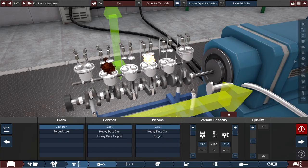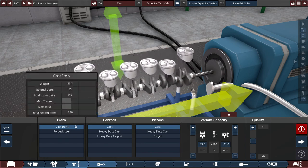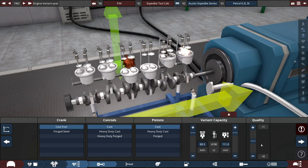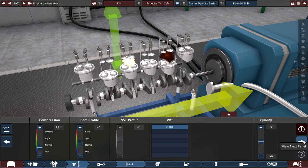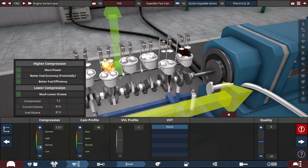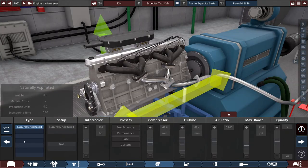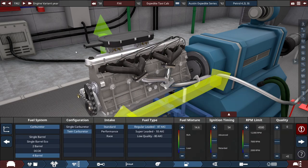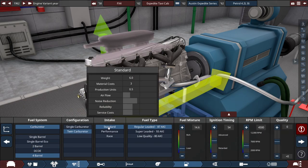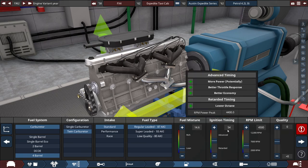For the crank, conrods, and pistons, it's typical 60s technology and materials — cast iron crankshaft, cast conrods, cast pistons, plus one quality. For compression, it's set at a below-normal but above-low 7.3 to 1 ratio. The cam profile is set to 40, and since superchargers aren't in the game and turbocharging exists only for planes, for the fuel system we have a 4-barrel twin carburetor setup with a standard intake running on regular leaded fuel, with the fuel mixture set to 14.6, the ignition timing bumped up to 54, and the RPM set to 4,500.